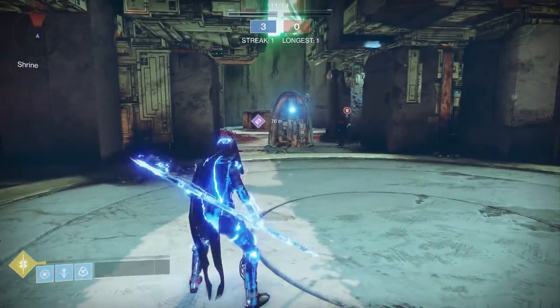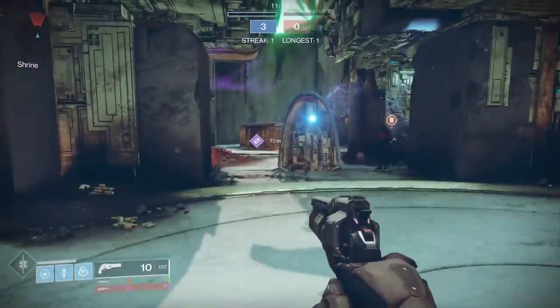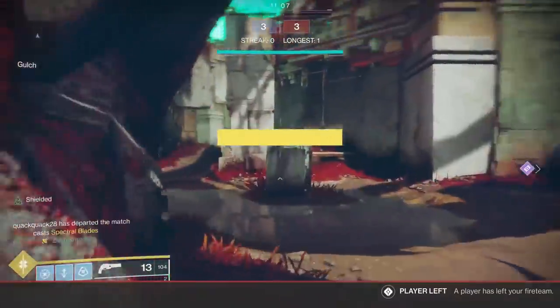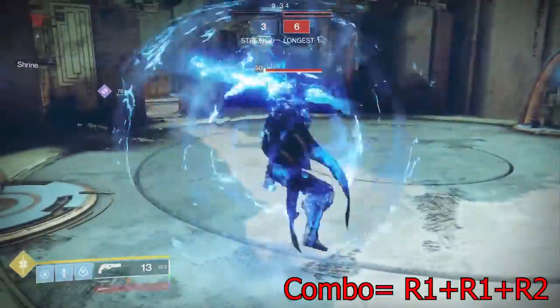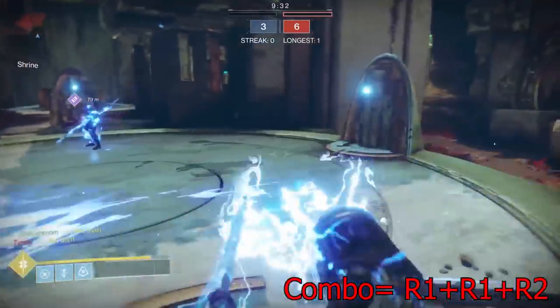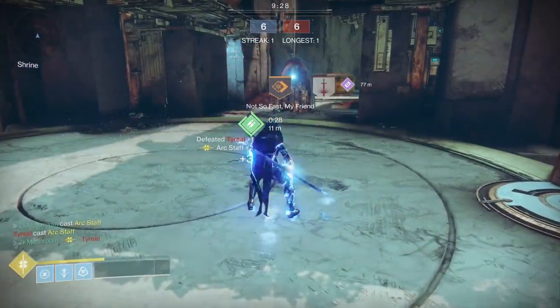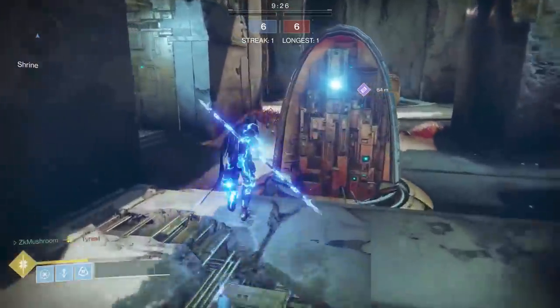Watch out if one of your teammates is fighting an Arc Rider — just blocking is enough, make sure you don't shoot the Arc Rider or your teammate is gonna get one-shot from the deflected bullets. The second way to kill other supers is the combo: R1, R1, R2 — it does a melee attack and will one-shot every super too.